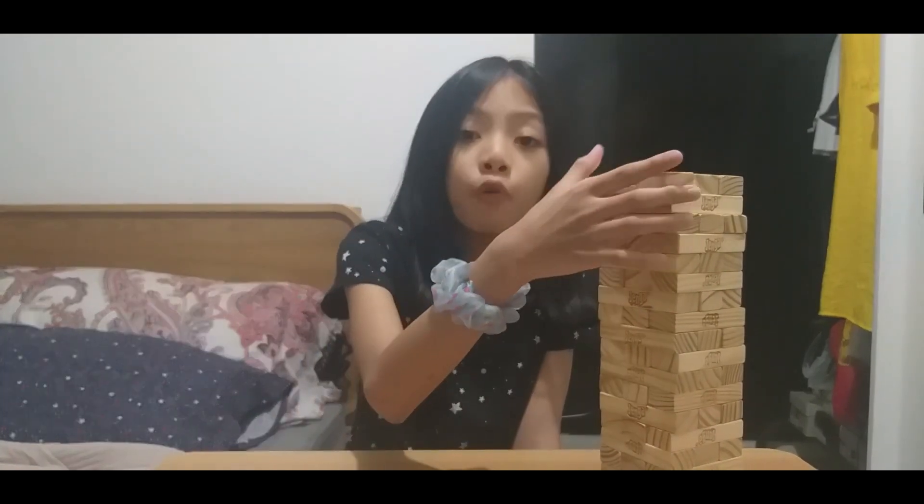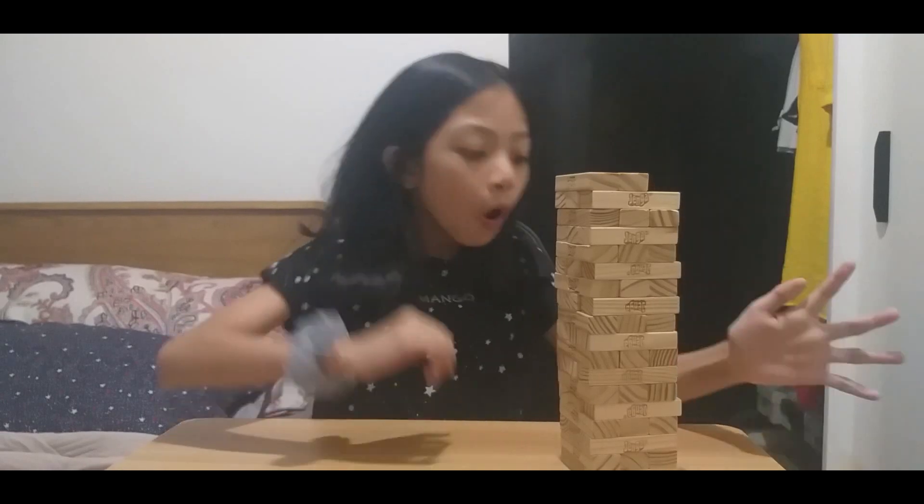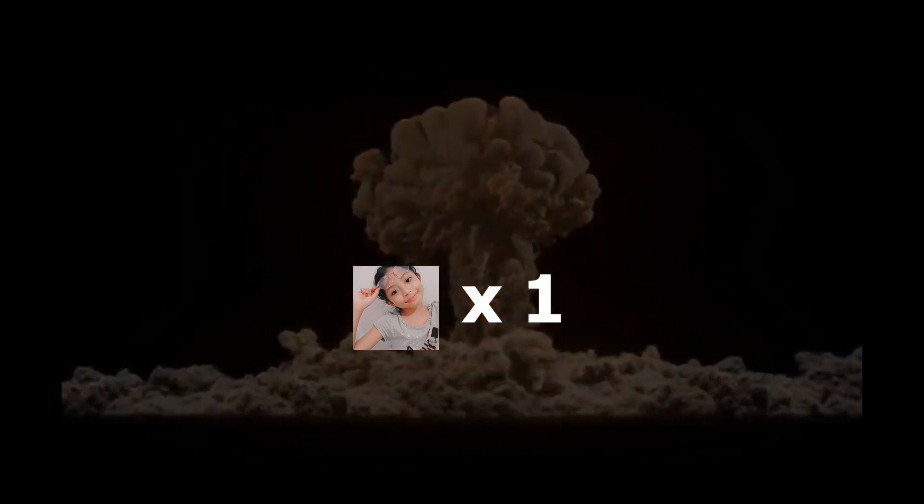Speaking of balance, once you successfully remove a block, it doesn't end there — because you need to place the removed block on top of the tower, making sure the weight is balanced. If you don't, the tower will also collapse. To make it simple, Jenga is a game of balance. Just make sure that all your moves are carefully executed, and always consider balance.